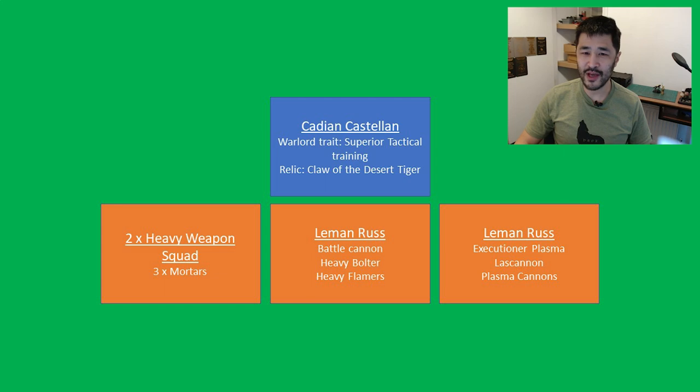The basic game plan of sitting the mortar squads on the home objective with the Cadian Castellan while Leman Russes move about is fine until one or both of them is destroyed or tagged in melee and stuck. This would allow enemy units to push onto your home objective and a single OPSEC model could see you losing it. To mitigate this, ensure the Leman Russes get early good positioning with fire lanes that cover all angles, and if worse comes to worst, use the 1CP stratagem Vengeful Salute to shoot a turret weapon upon death.